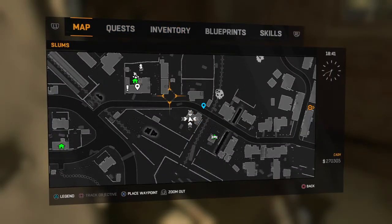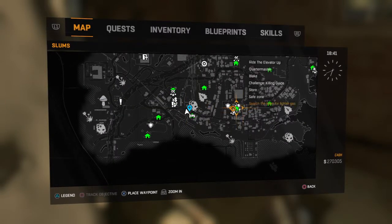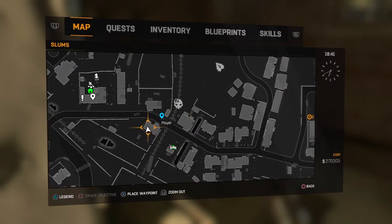I'll show you on the map. Here's the tower, and the house that has them is right here. I know a lot of people struggle to find lighter gas, so I hope this helps you all out. Have a nice day.